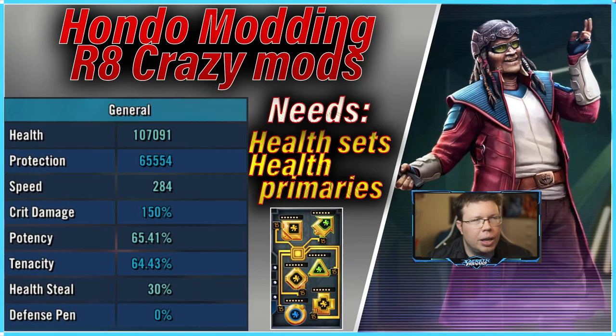I have Relic 8 on Hondo because I really like him, especially in 3v3. However, in 5v5, in real time, you guys are probably going to only have Relic 5 or Relic 6 on Hondo. So this is what my stats are, and once you get to this level of stats with this much health and speed, you just want a lot of health and that's it. Lots of health, lots of speed. Once you get to that level, you can basically just beat this mission almost every time.